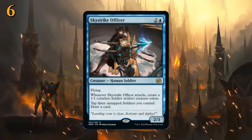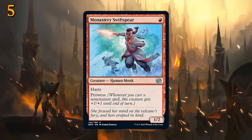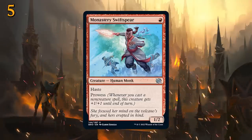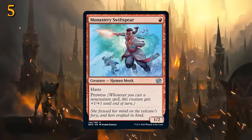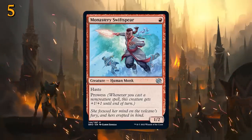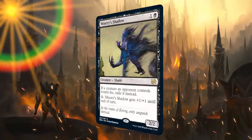At number 5 we have another great reprint: Monastery Swiftspear, one mana for a 1/2 with haste and prowess. Very simple but also very effective — this card has seen play in pretty much every red deck across every format, so it will surely see play in Standard as well.